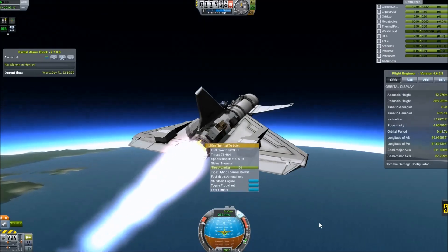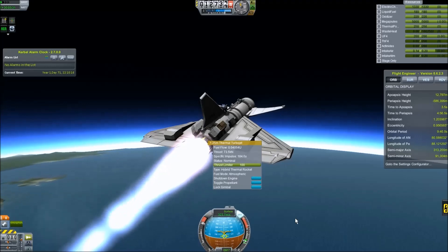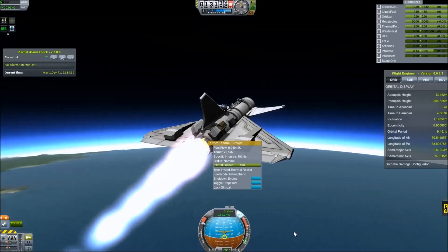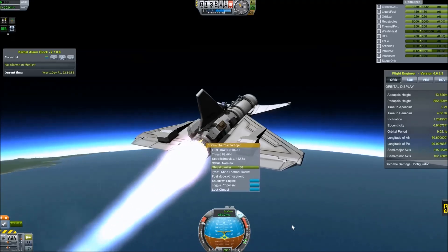These are some good values I thought to have going forward. As you can see here, we're getting close to starting to lose atmosphere, so our Thrust is going down and so is our ISP a little bit, which is expected.